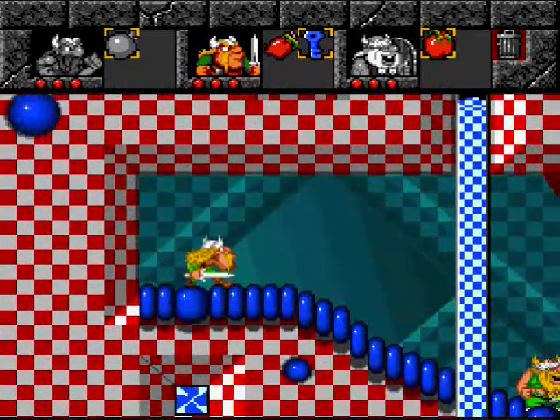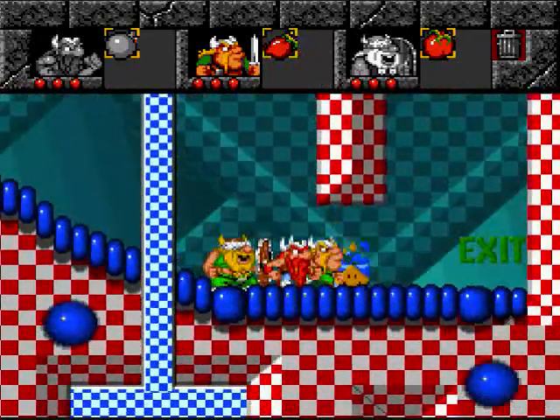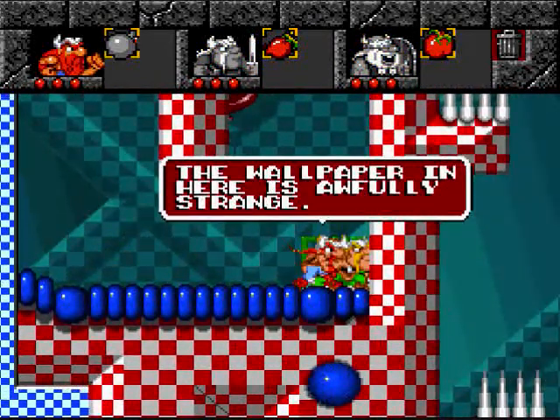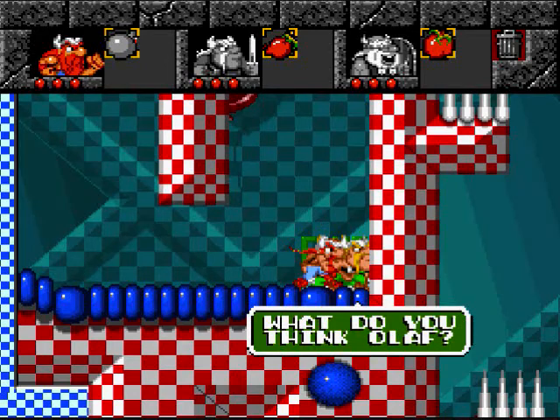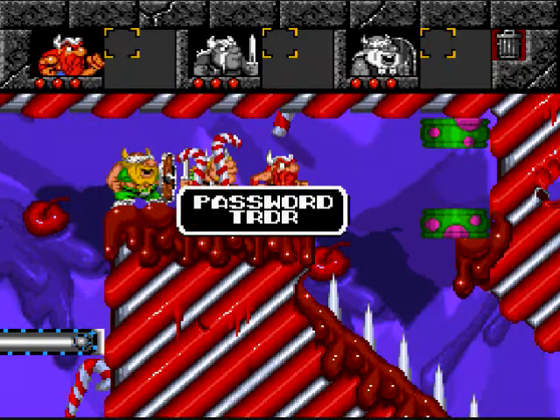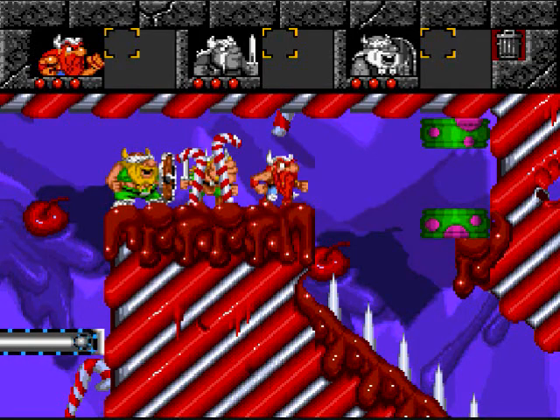And now we should be all set to finish this level. And we're done! The wallpaper in here is awfully strange. What do you think, Olaf? Anyone for a quick game of checkers? That actually was pretty funny — I just forgot to laugh. Password: Truder. Anyway, let's stop the video right here. In the next part we'll do level 30, I believe. See you later.